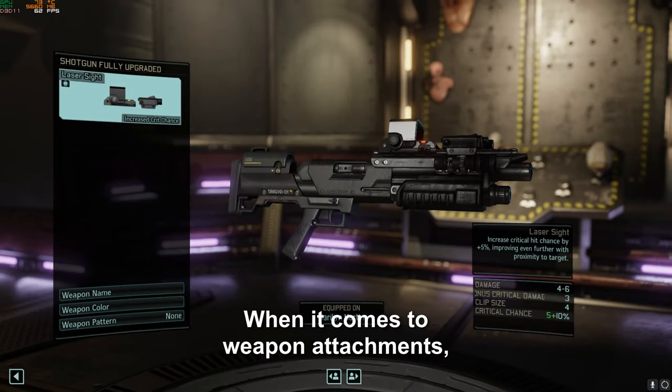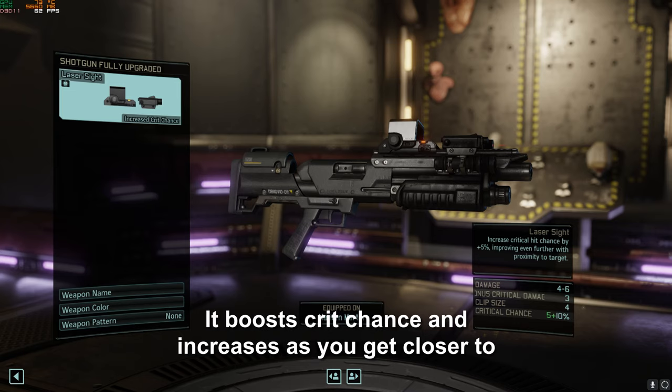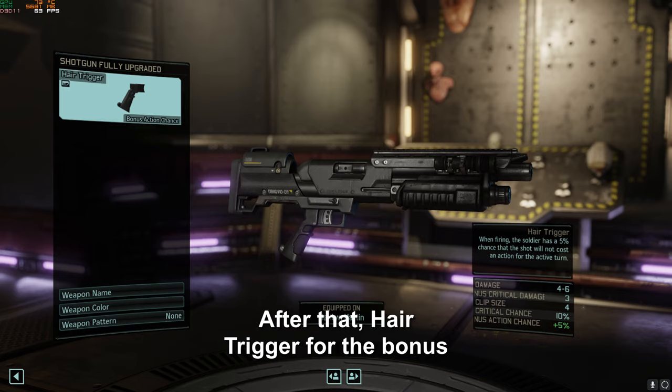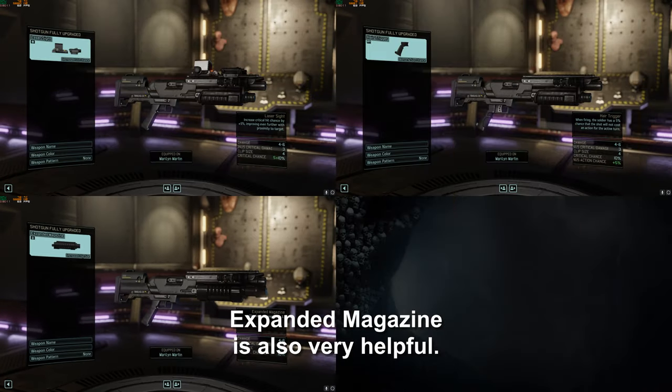When it comes to weapon attachments, the main attachment you should be aiming for is the laser sight. It boosts crit chance and increases as you get closer to the target, both things that the shotgun excels at already. After that, hair trigger for the bonus chance to shoot is always nice, and once you get to colonel rank, expanded magazine is also very helpful.